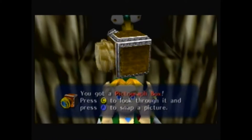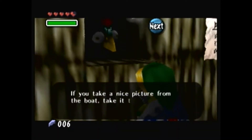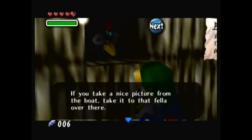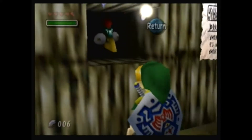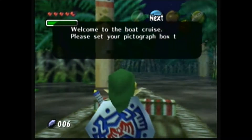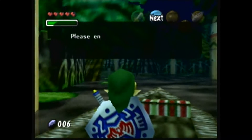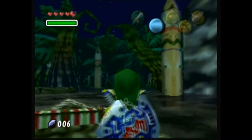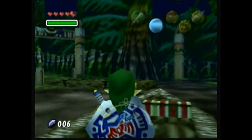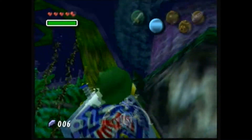That's an old looking pictograph box — must have been kind of edging Zelda times. 'If you take a nice picture from the boat, stick it to that fellow over there! Alright, the boat's leaving!' Now, we can get a piece of art by taking a picture for the guy running the boat cruise, but actually none of it is from the scenery here, but elsewhere. So we can look around but we don't need to take any pictures.